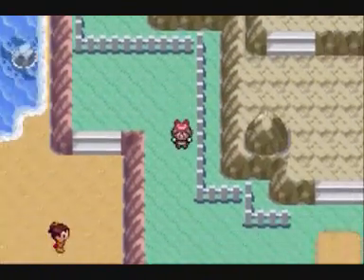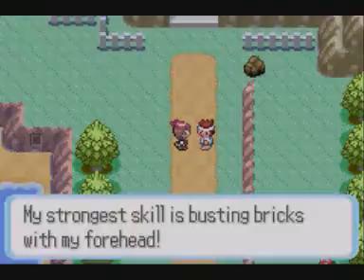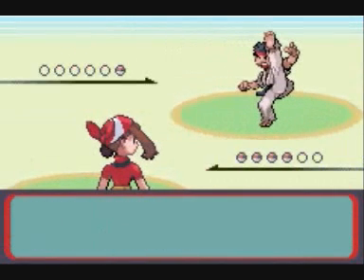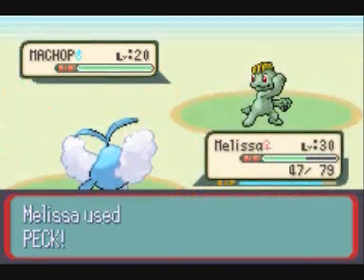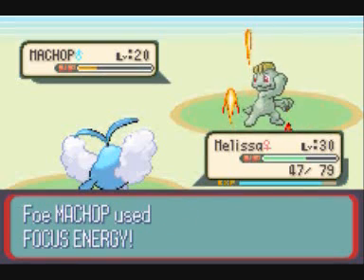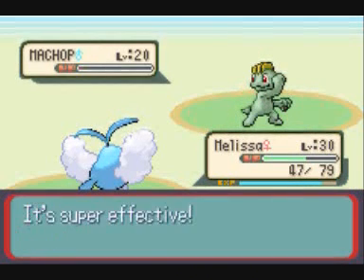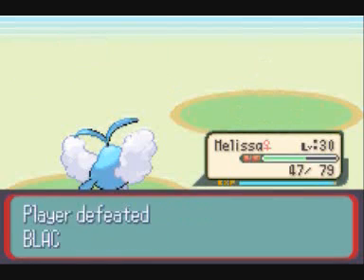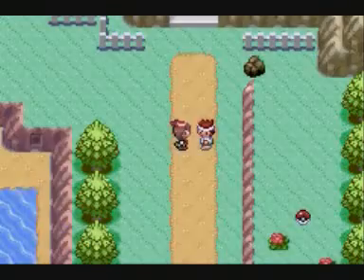We run over here to fight this Black Belt, who has another Machop. Yay! Melissa can easily slay him. They always use Focus Energy — Focus Energy does raise the chance of getting a critical hit, so that's probably why they're using it so much. And now it's done.